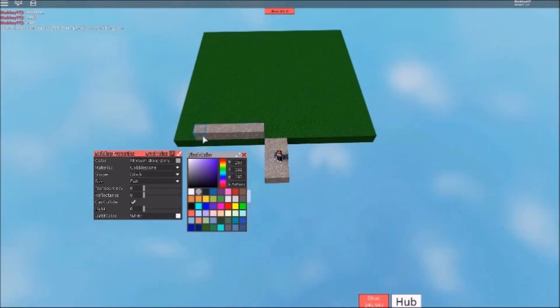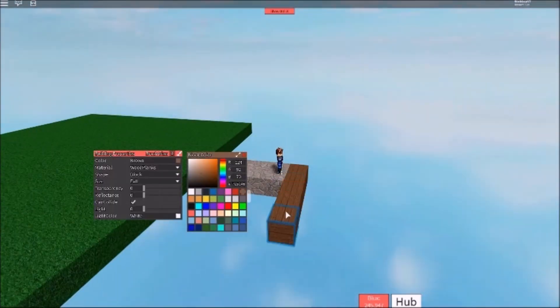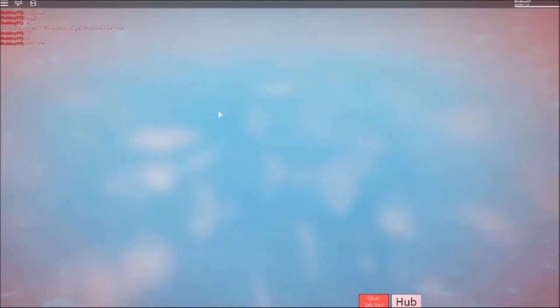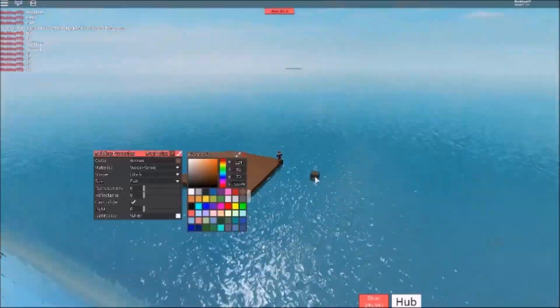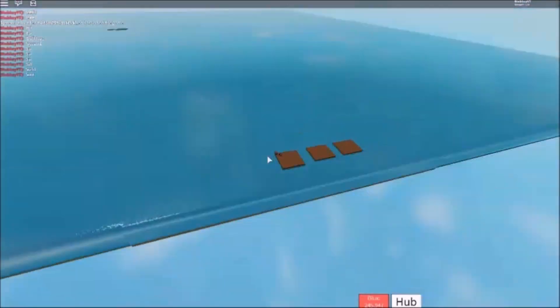I'm going to build the platform first. You're going to spawn in the lobby and I'm building this platform here — it's going to be 10 by 10. Then you want to build a walkway and then build another platform for each upgrade as well.